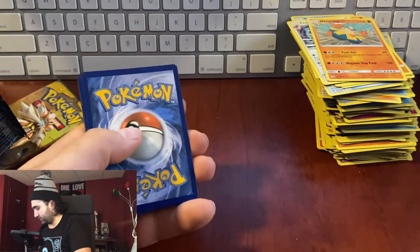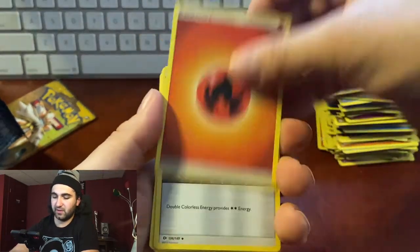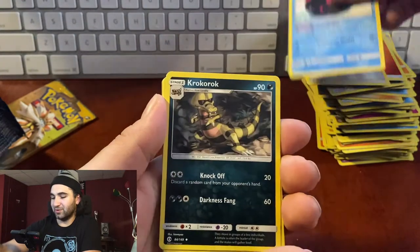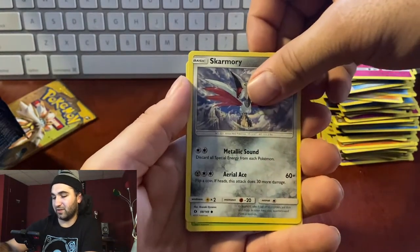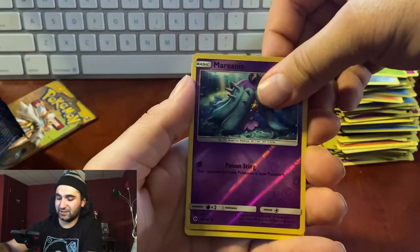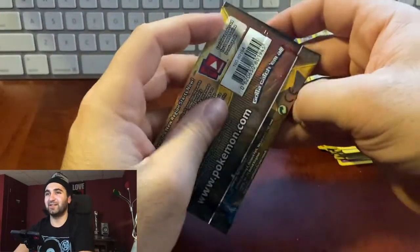Pack thirty-five: fire energy, Double Colorless Energy, Pyukumuku, Kukui, Rowlet, Drowzee, Cutiefly — a thick boy Cutiefly — Scatterbug, Bounsweet, Mareanie, reverse hollow Palossand. Down to the final pack — can we get a gold? Let's get a gold! Ultra Ball!